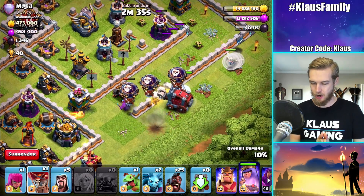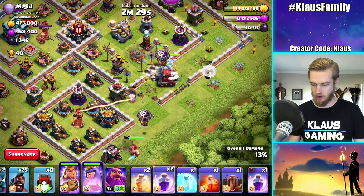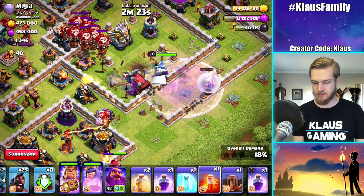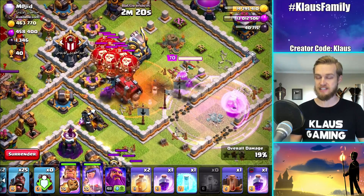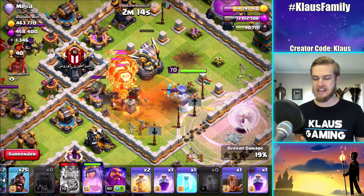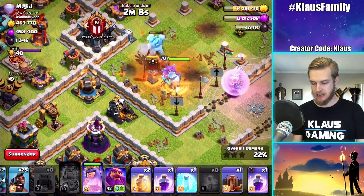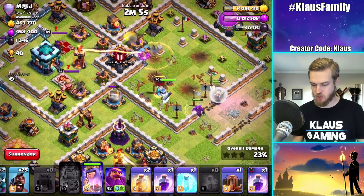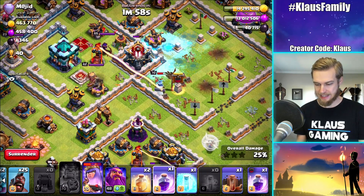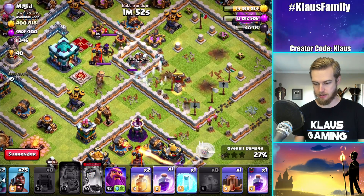Wall Wrecker, hurry up buddy! There we go. Let's get the king in there, another balloon, and I think the queen will follow behind the Wall Wrecker and probably take out that CC. Let's rage the queen, drop a poison. Wow, nothing but balloons in that CC — that is very unusual. With this approach, we're actually seeing the eagle artillery go down early, which is just amazing. Eagle is down and the queen will start to walk around the base.